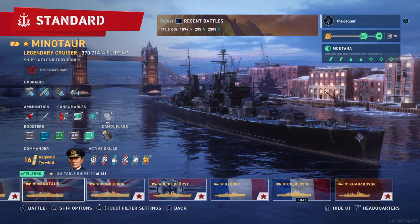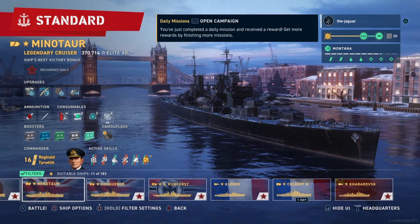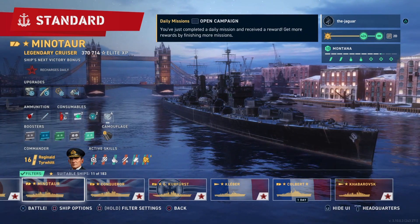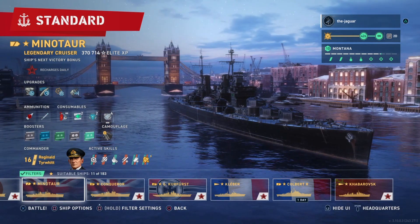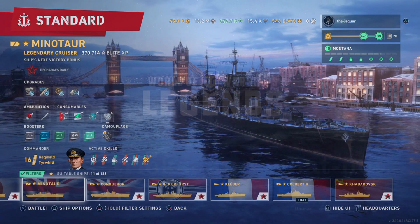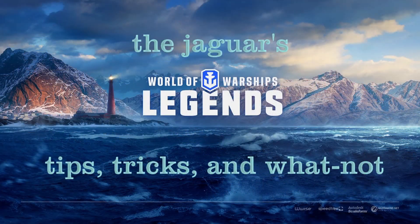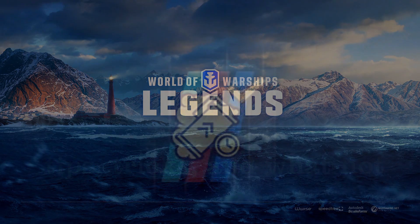That's it for the Minotaur Smogathon with Reginald Tierwitt. To make this happen he has to be ranked up to at least Legendary Rank 4. In this match, being located in the central part of the map was key for having good targeting opportunities on the red team. This is The Jaguar — I'll see you on the high seas. Thanks for watching, hit subscribe if you like it.